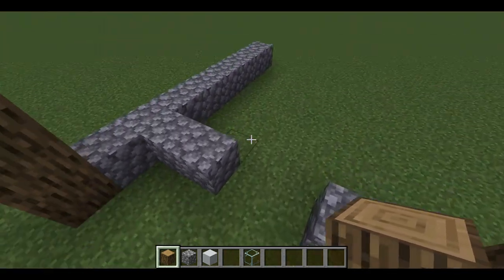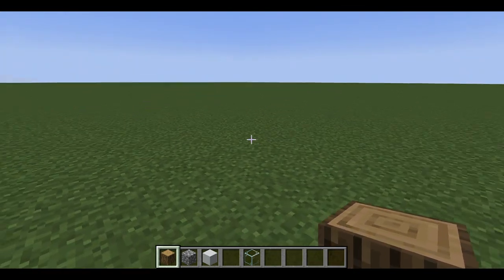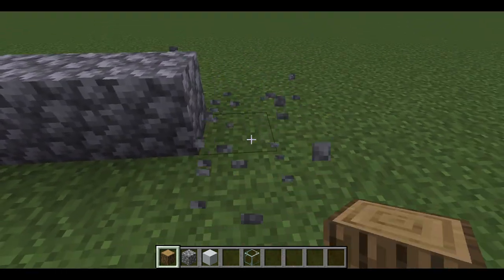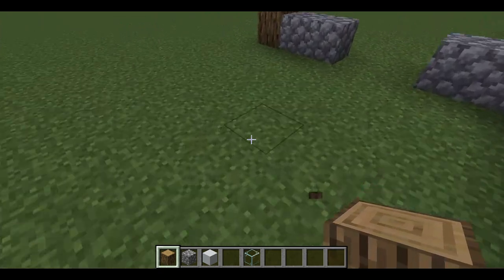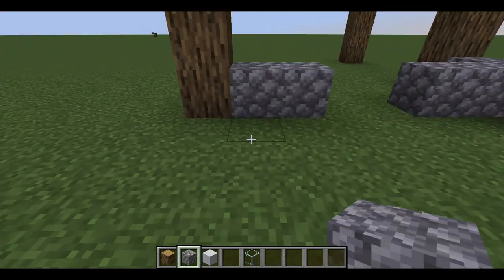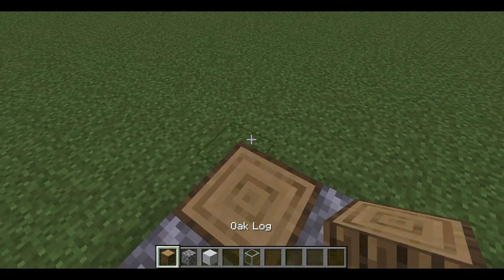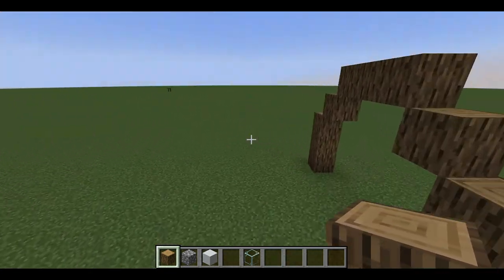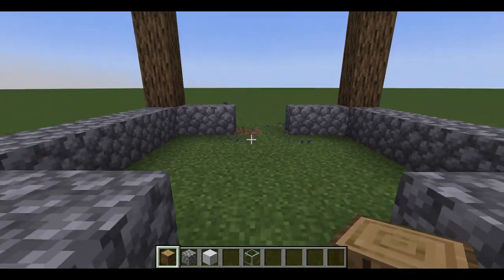My stables are usually five blocks by six blocks — so five blocks in the stall one way, and six blocks the other way, and it lines up perfectly. That is your very first stable.